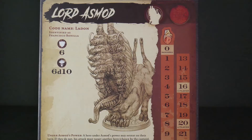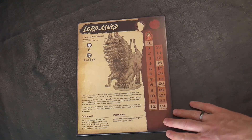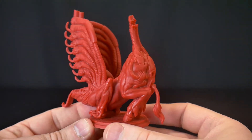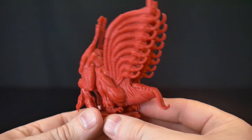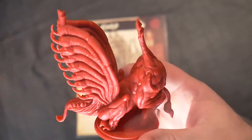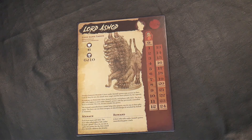Lord Asmod is a curious-looking mini — a two-crown lord. It's got all these mouths, another animal mashup with a rather strange head or heads depending on how you're looking at it. The menace is that each hero rolls a d12 and the highest roller is under Asmod's power and will attack the other heroes rather than any demons. The captain gets to choose. Following each attack of Asmod's, the heroes roll again to see who is under his power. The reward gets you one luck for having been under his power.